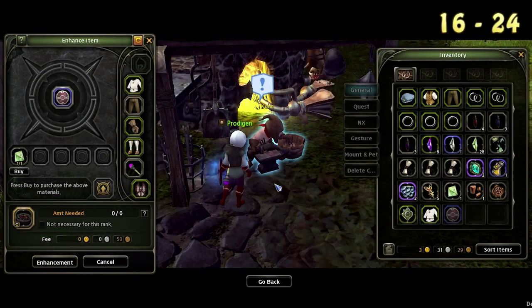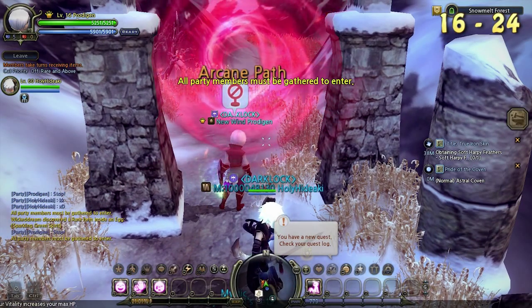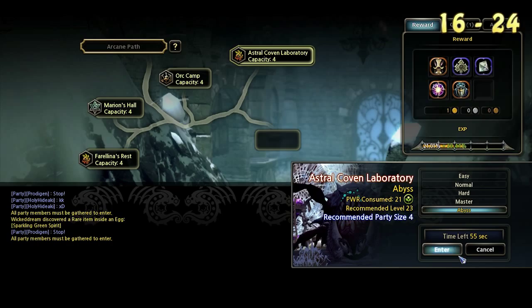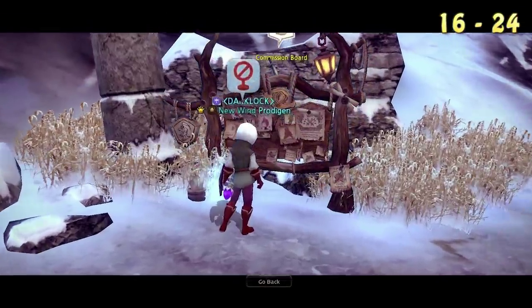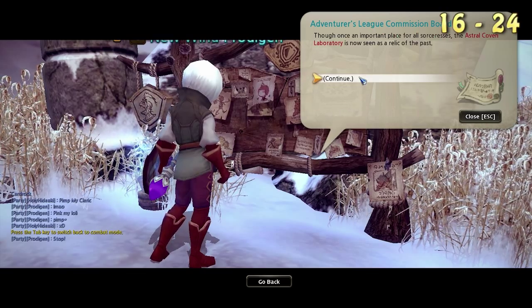Remember to enhance your gear before proceeding to your next journey to level 24. At level 16, you will unlock a dungeon called Astral Coven Laboratory. Run this dungeon every chance you get, especially if you have a mentor boosting you, since this dungeon gives you the best XP per minute at these levels. Remember to always grab your commissions for the extra XP they give you after clearing the respective dungeon.